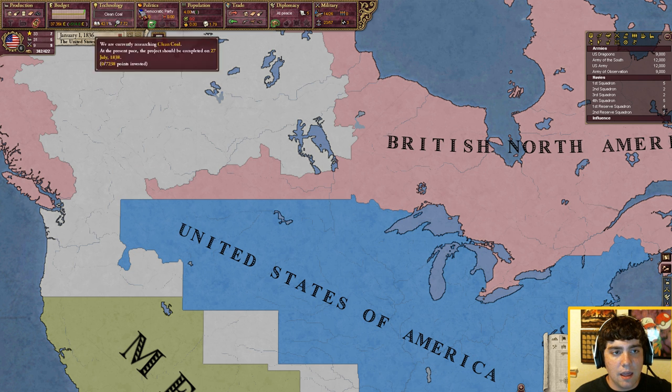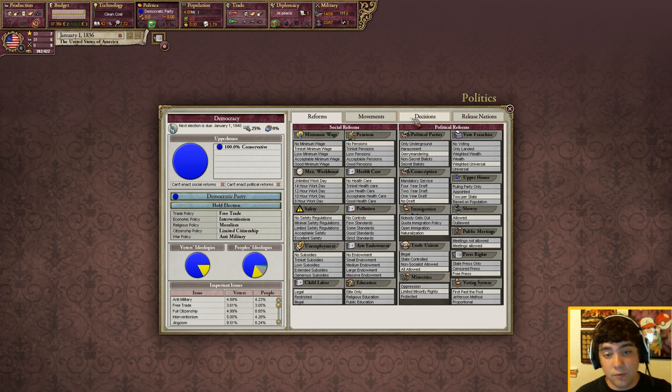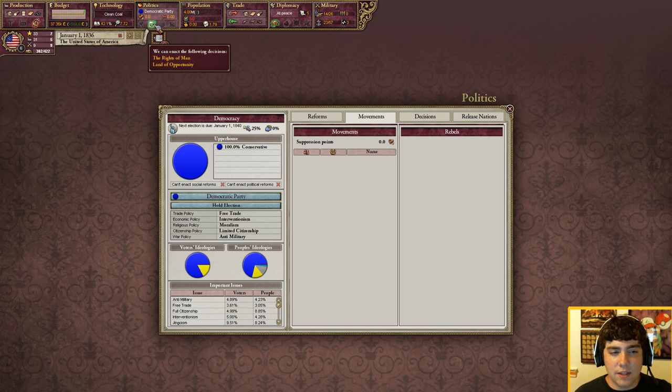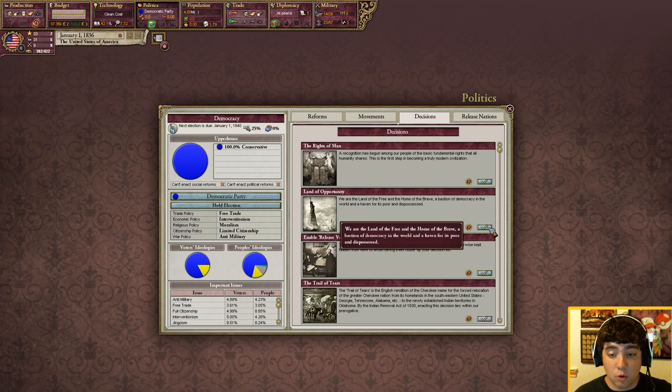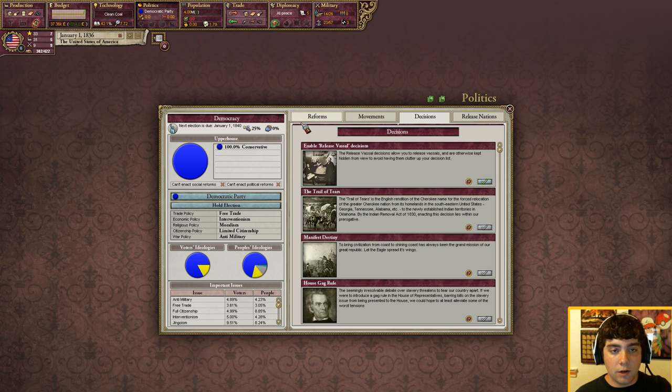The Politics tab: as you can see we're 100% conservative but you're not going to stay that way long because your voters aren't 100% conservative. One of the most important buttons is this green check mark — clicking it takes you to the Decision screen. If you have decisions you can do right away, definitely do them. For the United States, Land of Opportunity is a great one to do immediately. The Rights of Man decision is also a really good one, though that may only appear with the Pops Demand mod.